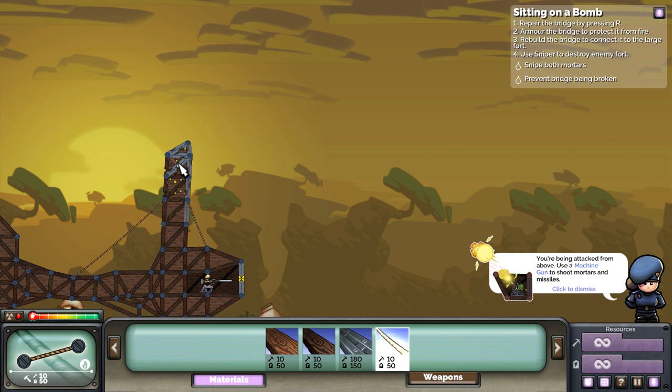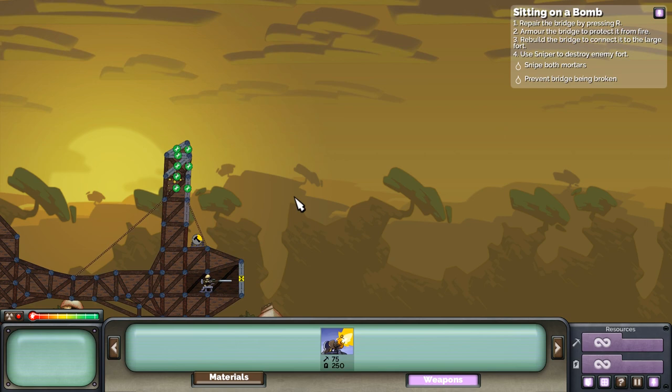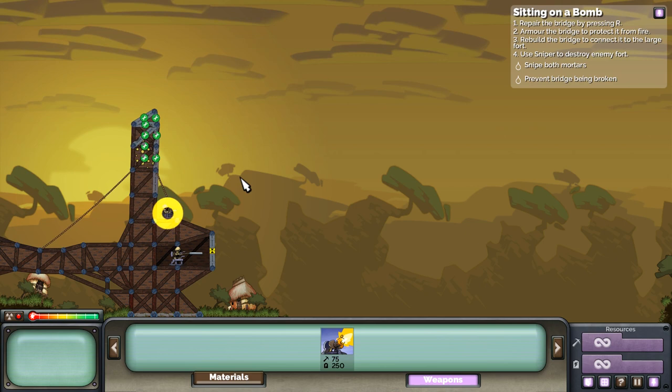You're being attacked above - use a machine gun to shoot down the mortars. Aha, nice, this is great - so that's what I wanted to do. Can we pop in a machine gun over here to just keep on protecting it? So that's something to protect it a little bit, and hopefully this machine gun should give us some protection from mortar fire. We've got a little bit more to go.